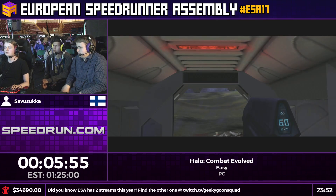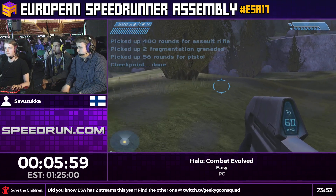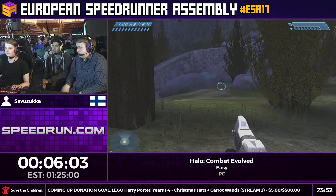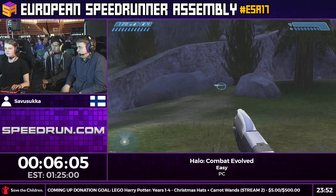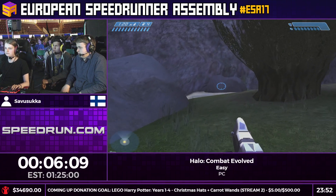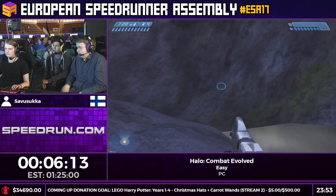Second level: Halo. It's a pretty cool level. We're going to start off with a grenade jump that's going to skip going past the bridge to our left. This grenade jump not only skips that little bridge, it also skips a spawn of enemies up the hill.